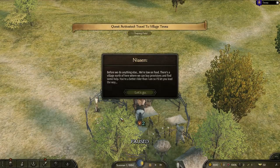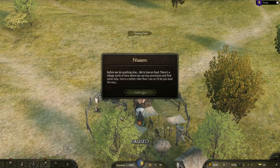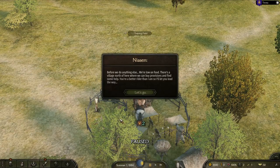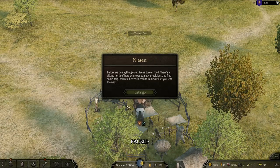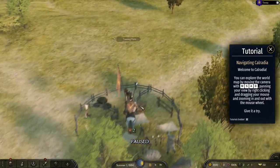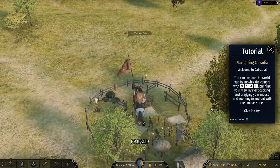We're low on food. There's a village north of here where we can buy provisions and find some help. I'll let you lead the way. In the next episode we'll do that.